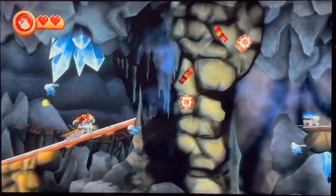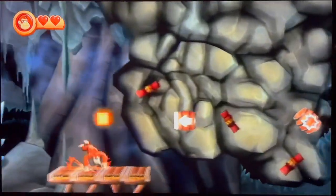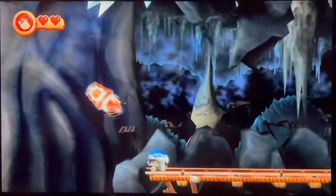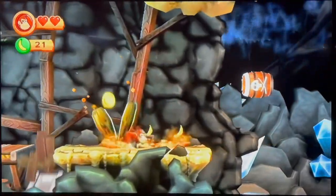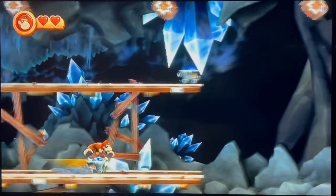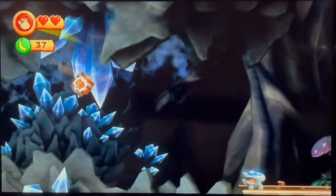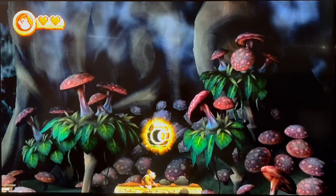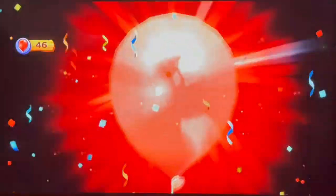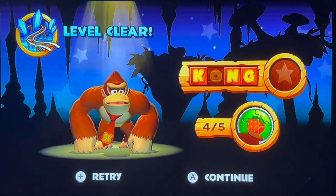Now this level's a bit difficult. It's moving up — jump. Okay, now this one goes down. Got it. Jump. Okay, over here — coin. Jump, fire. There. Okay, got it. Made it. There — balloon. Okay, so what did I get? I missed one puzzle piece and one letter.